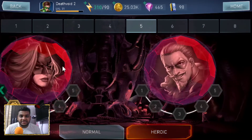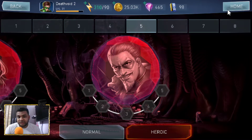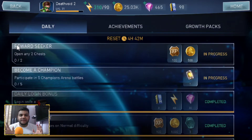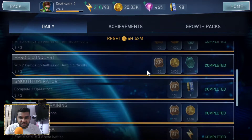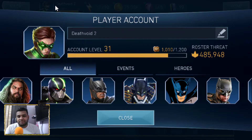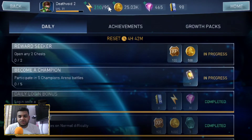The Heroic mode is on Chapter Five. The good thing is I'm building the Justice League Flash — he's a decent damage dealer right now, and once I build him up he'll do a lot more damage. Achievements and daily objectives are almost all complete; I just need to open two chests. If I play around 8 to 10 campaign matches I'll level up to account level 32 and gain an extra energy slot.